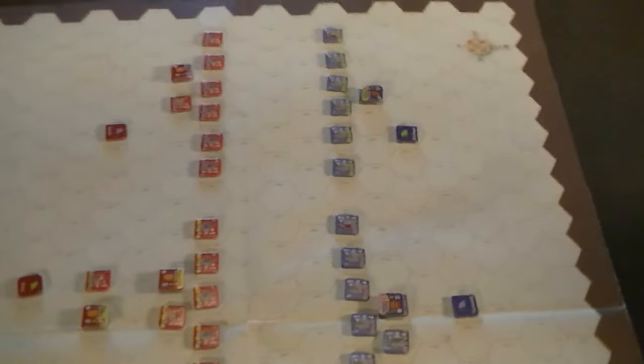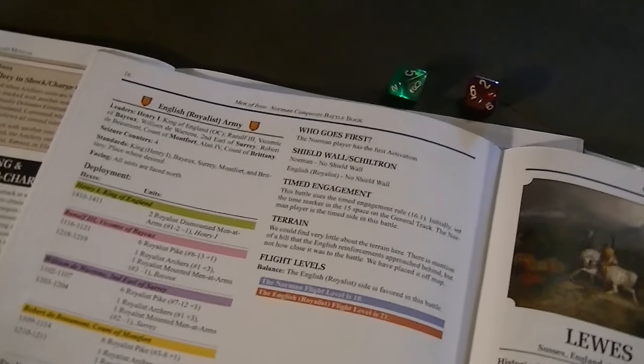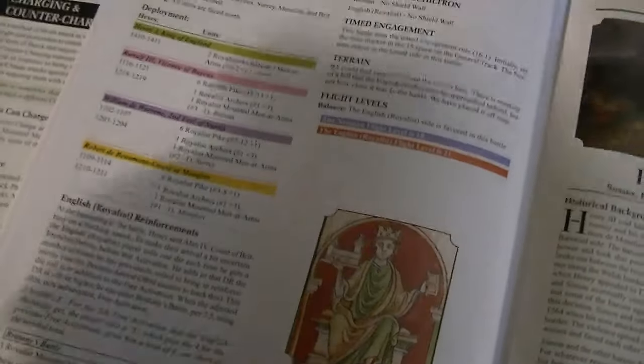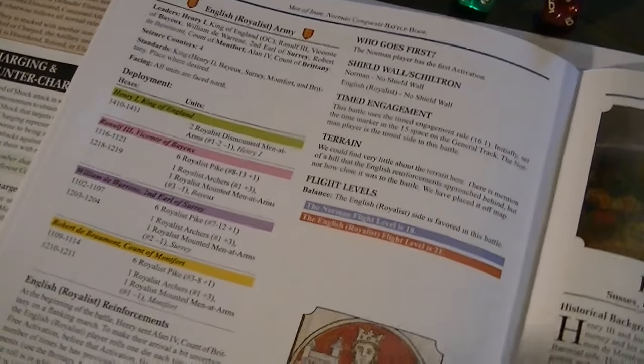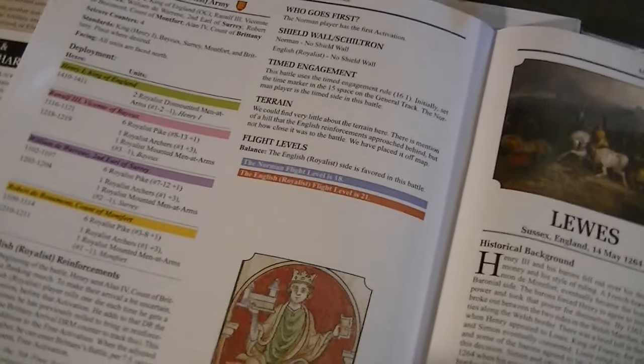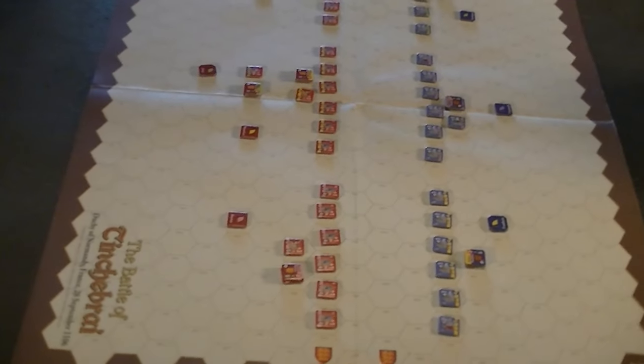Henry vastly outnumbers Robert's forces. Not only does he slightly outnumber him on the main line, but he also has the Britons coming around the flank — three mounted men. The way they work is you roll a die to bring them in; you need a 10 or higher. You roll on each free activation Henry gets, and it gets a plus one each time he fails. Since you can't roll a 10 on the first die, they won't show up until at least the second free activation Henry gets.